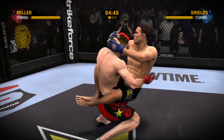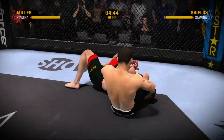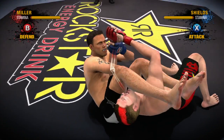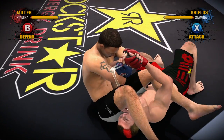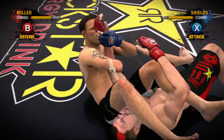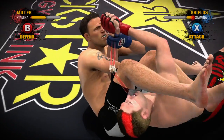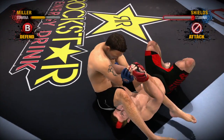On the ground, you can submit your opponents using our innovative Submission Battle System. During a submission battle involving an arm or a leg, players must manage their stamina using strategic presses of the submission button. Remember, this is not a button masher — pushing the button too quickly will drain your stamina and result in your fighter losing the battle.